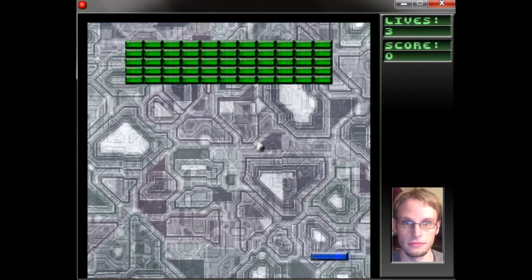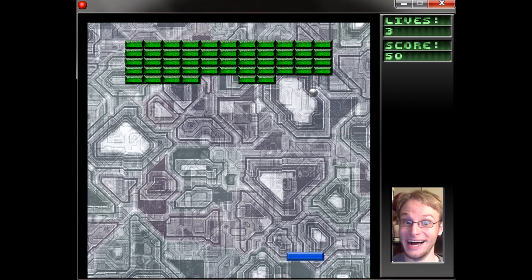As you'll notice, it looks a lot different than the last time. I've updated the sprites for the ball and the paddle, and I've added bricks. Every time you hit a brick, you gain ten points, and the brick disappears when there's a collision. Once you destroy all the bricks, you move on to the next level — simple as that.